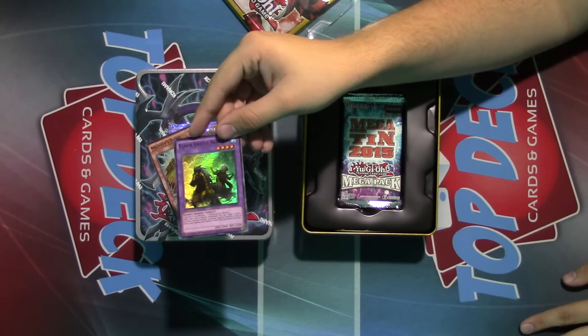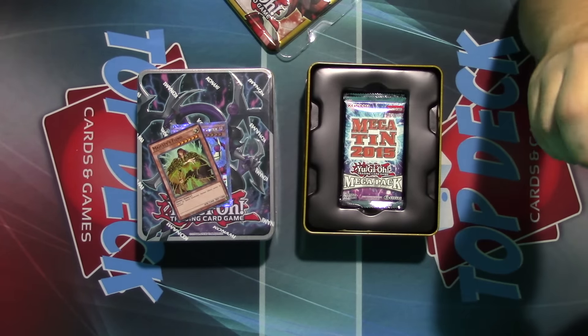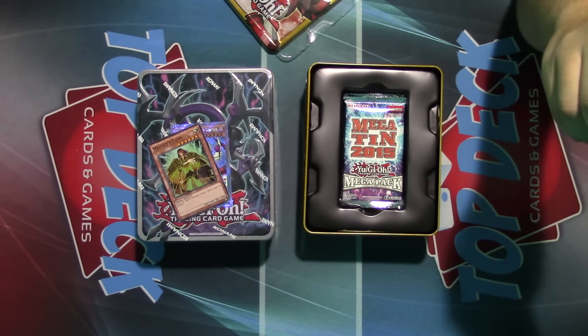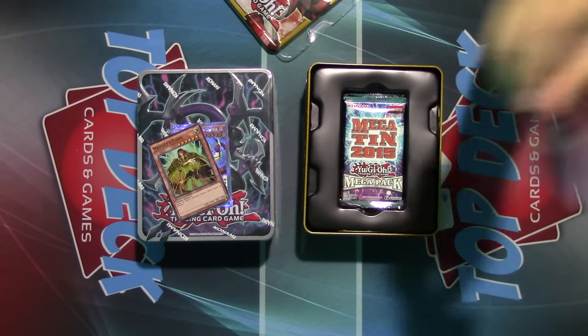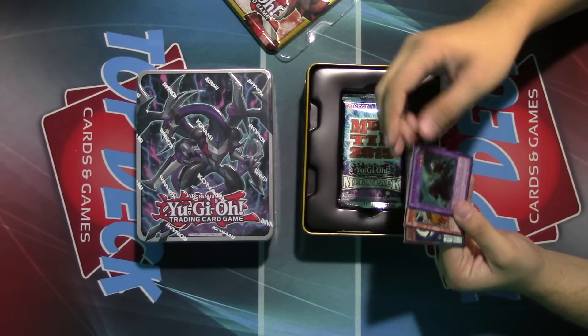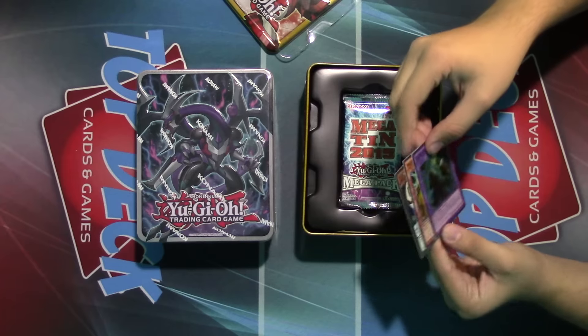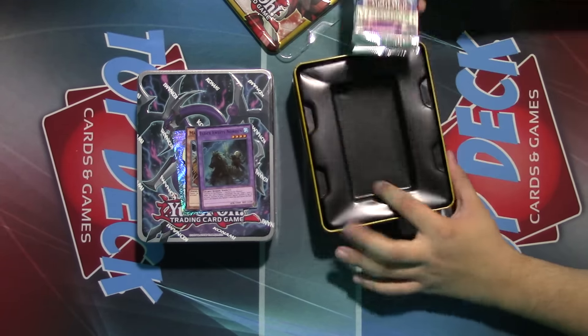You can summon Norton by fusing a Synchro or an XYZ with another Synchro or XYZ. When it's special summoned, you get to target a level 4 or lower monster in your graveyard, special summon it, and its effects are negated. You also banish it when Norton leaves the field. That means you get Instant Fusion for it also. So you get this level 4 guy with 2,000 attack and 2,200 defense, and you get to special summon a guy from your graveyard, which is insane.